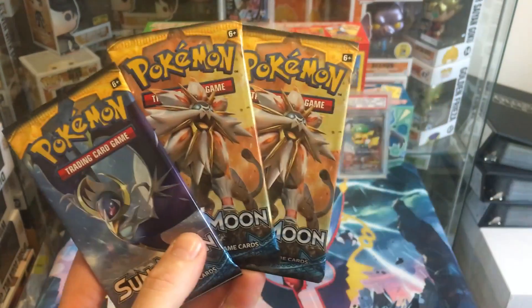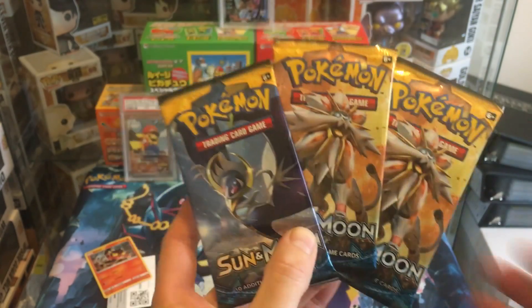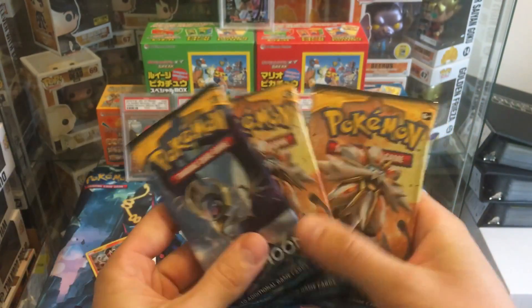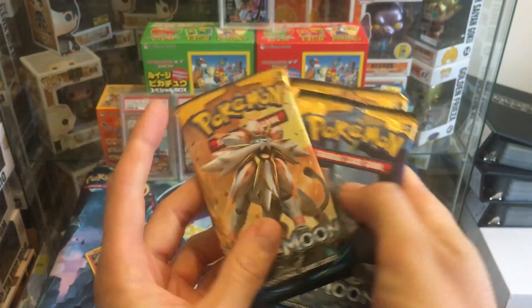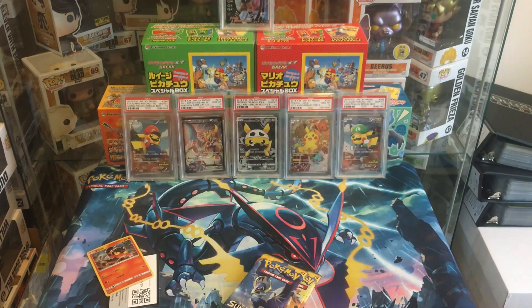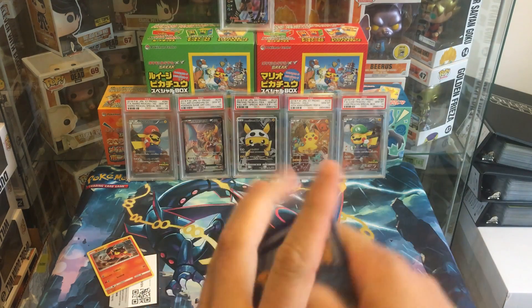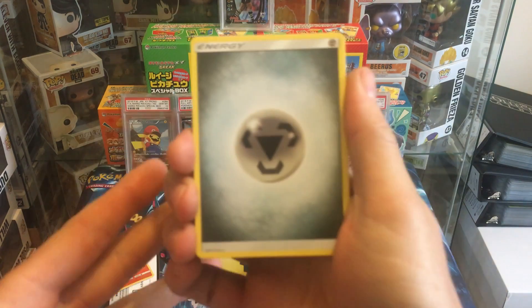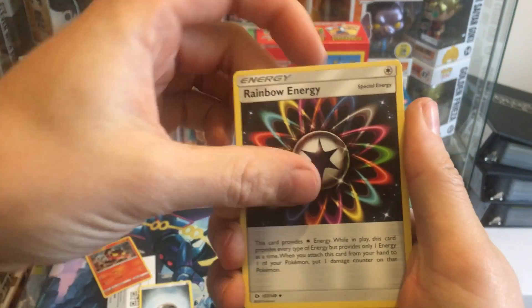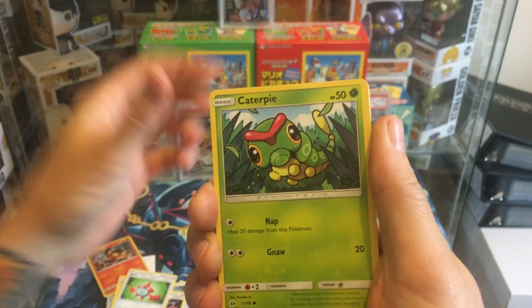Make sure to check out Courtney's video — it'll be in the description down below with everyone else's channels. We've got a Lunala and two Solgaleo packs, so we'll start off with a Solgaleo. The Marshadow is what we are going for as the pick, so we'll have to hope that even if pulls are bad, we at least get something worthwhile.